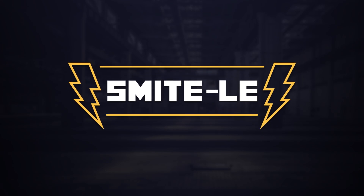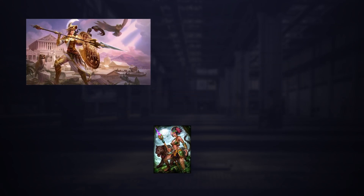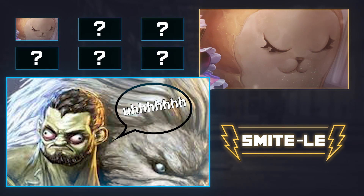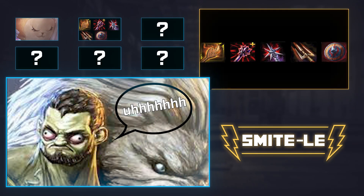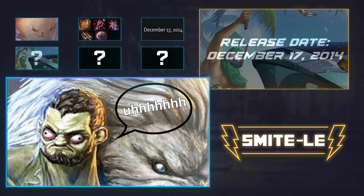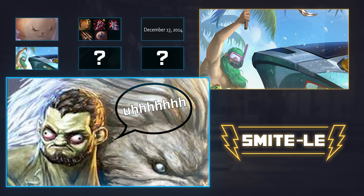Welcome to Smythel. Here's how to play. You're trying to guess the god, and we're going to give you six hints to do so. With each hint, you get one guess. These hints can be card art, item builds from the Pro League, or even the god's release date. If you guess correct, you win. It's that simple.